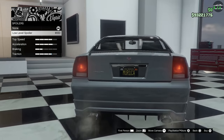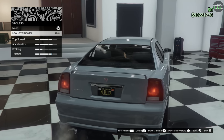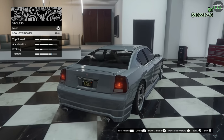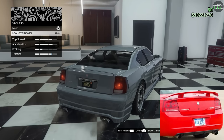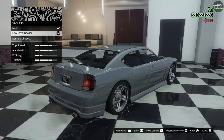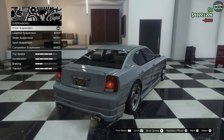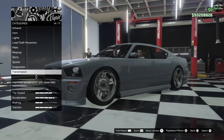Spoiler upgrade — tiny little spoiler. I guess it's better than nothing, but I wish they would've given us a spoiler similar to the Daytona or the SRT8 that goes all the way to the edge. That would've been a lot nicer. But we'll do this — plus we get the traction benefits, so at least we got something. Suspension — definitely lower it all the way. Transmission. Turbo.